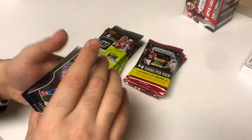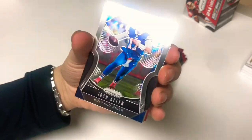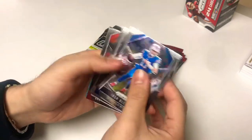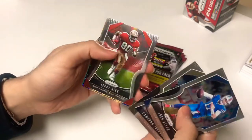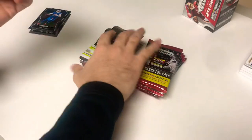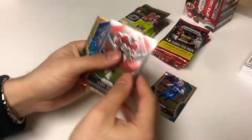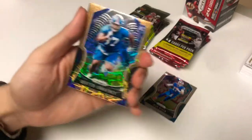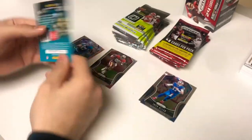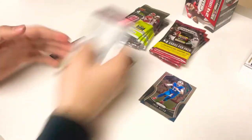Nice looking cards — they got the nice chrome finish, thick, clean. Panini Prism: Cam Newton, Josh Allen, there's Jerry Rice — that's pretty cool, I like that. Let me get these out of the way. There's a Dexter Lawrence laser rookie card — one of these boys. All right, pack number two.